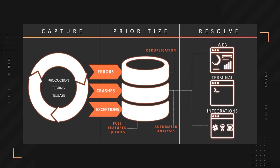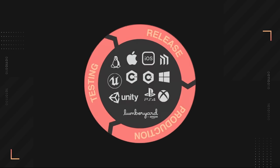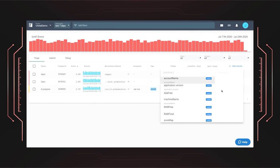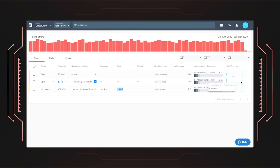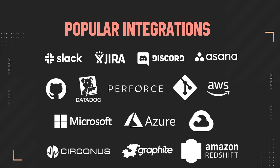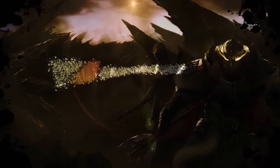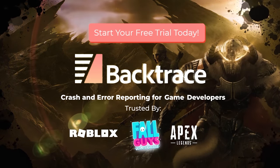Don't lose players to game errors and crashes — instability will happen throughout the game development cycle during playtesting, beta cycles, or after release. Backtrace was developed to automate the capture and analysis of crashes, hangs, and non-fatal errors across PlayStation, Xbox, Nintendo, PC, Mac, Stadia, and more. Its unique data platform allows you to index anything, integrate with Jira, Slack, and Discord, and run analytic workloads to better prioritize and understand your game stability. Many triple-A studios depend on Backtrace — click the link in the video description to sign up for a free trial today.